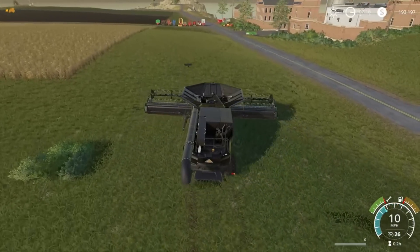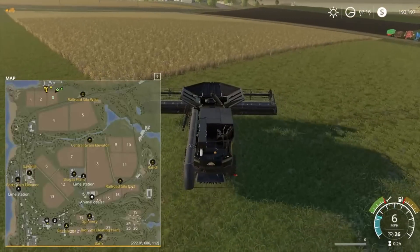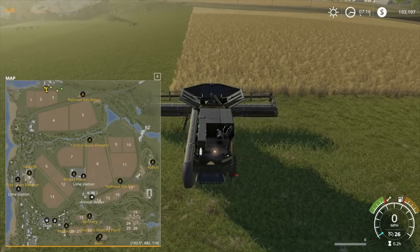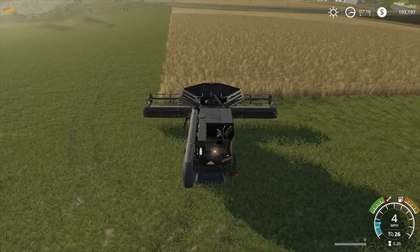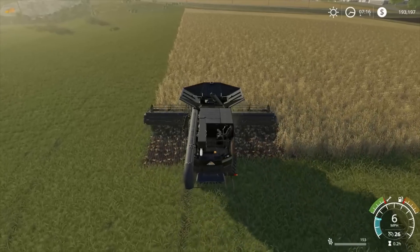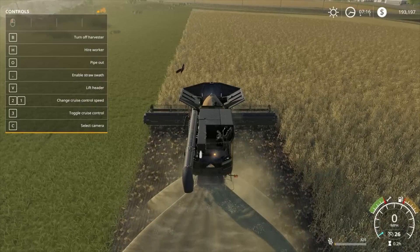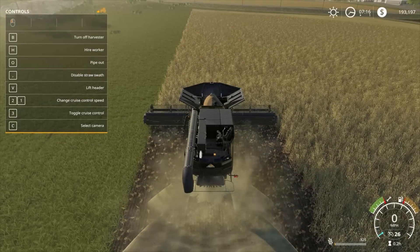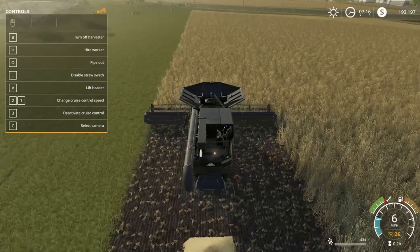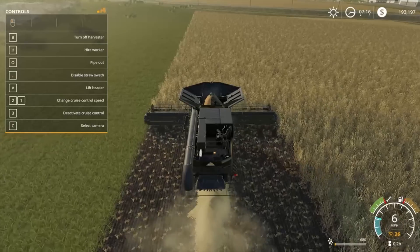I'm going to turn it on and leave it lifted up. Now the field is a little bit of a weird shape — it's not quite a square, it's more of a rectangle with a point at the top right-end corner. So it's not quite a square, but it's not bad at all. We want swath — there we go, it's coming out the back.